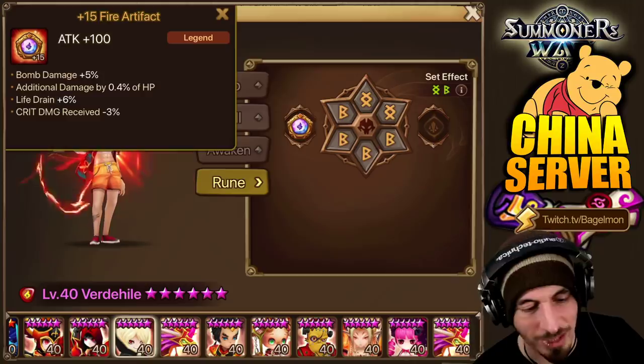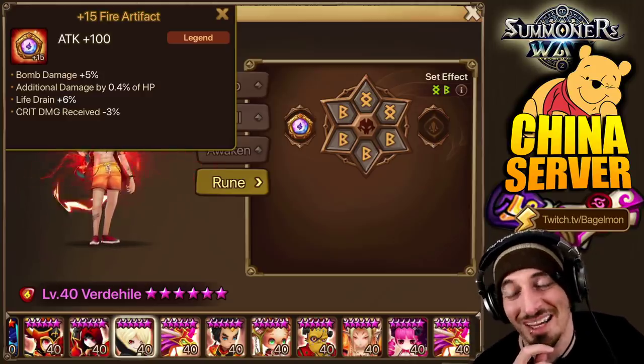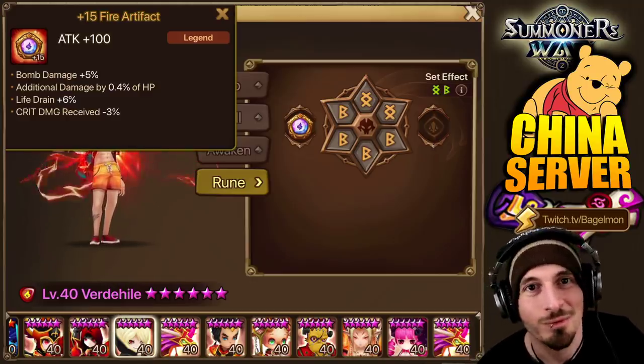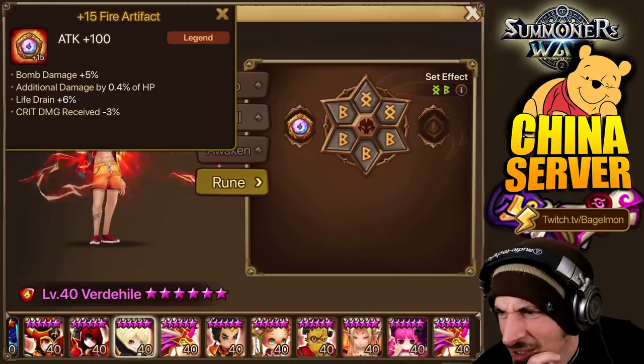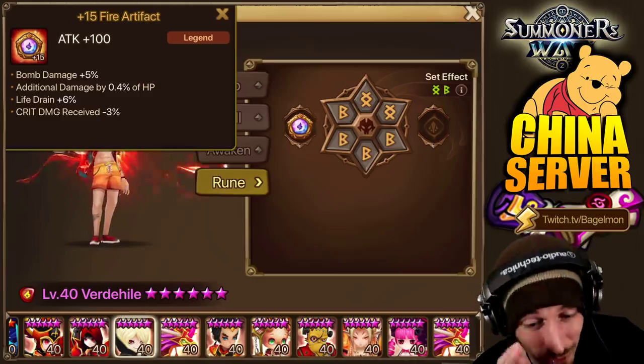Kind of make sure you get that Verti Heal bomb damage on the next balance patch. Could you even imagine if they put a bomb on Verti Heal? That would be first pick every time — first pick Arte every time. Bomb on Verti Heal every turn. Oh my god, that would be the most disgusting. They'll never do it, don't worry.